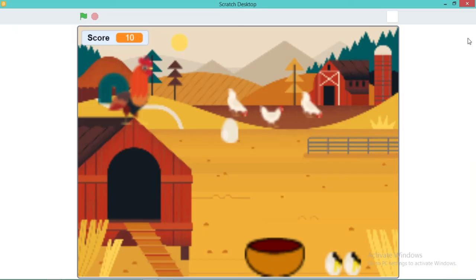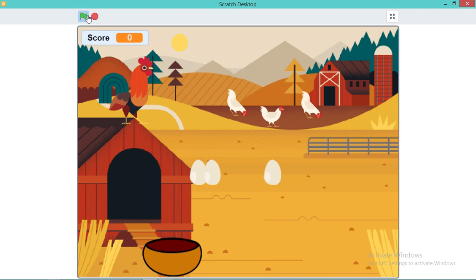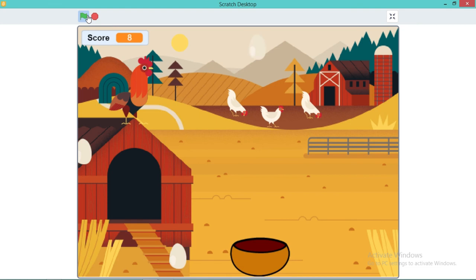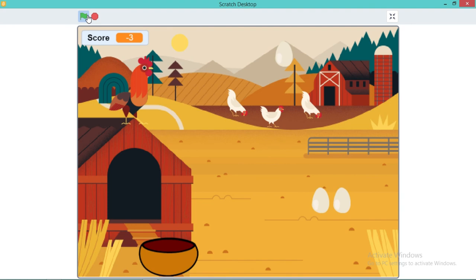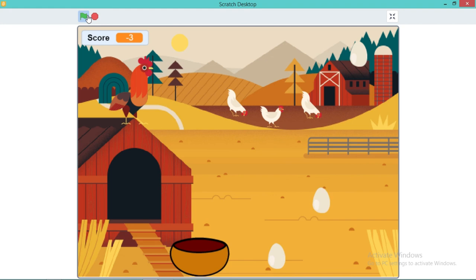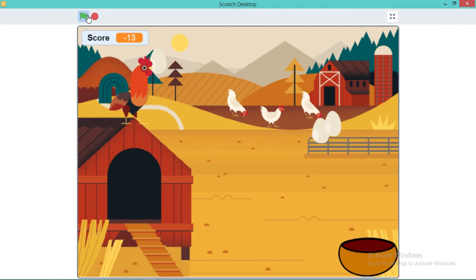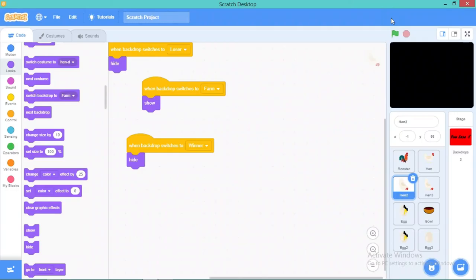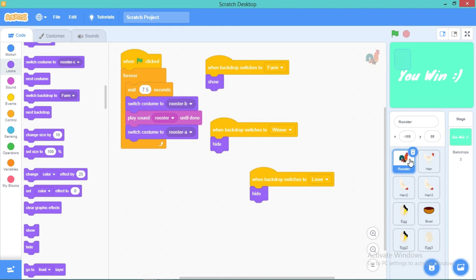We've completed the game so let's see how it works — I'm going to catch some eggs. Whoa, this is so cool! I won! Now let's see how the lose condition works — I'm going to let my score go below minus 15 and avoid the eggs. Oh no, I lost! Great — this coding has been awesome, I hope you enjoyed it. This is me signing off from the coding!